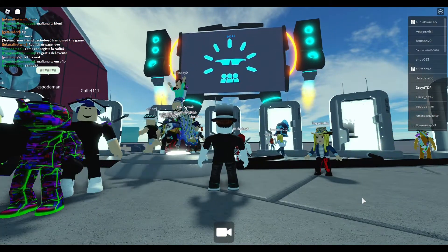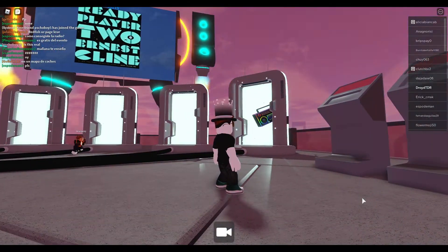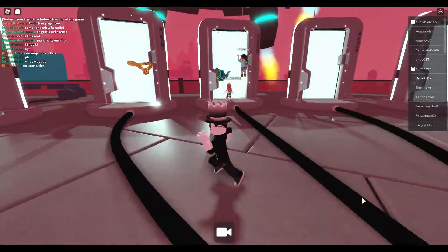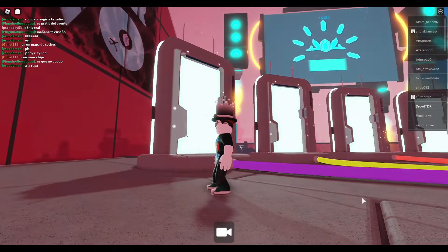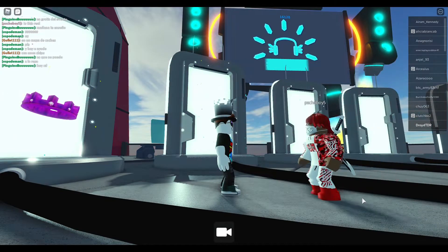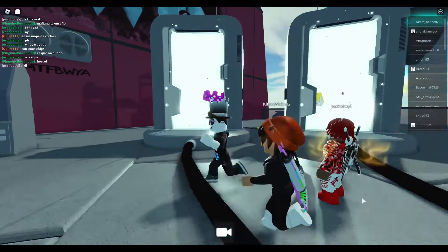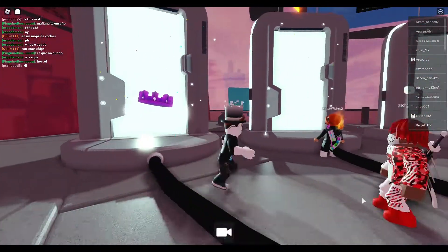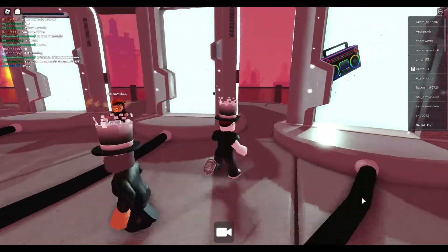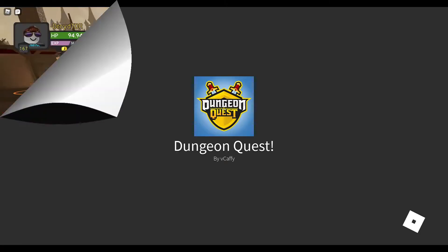They're having an event for the release of Ready Player 2 and you can search for all sorts of items — I think there's about seven or eight different items. You can see them in the portals there and there's an interview up on the main stage. As people are winning things, it announces it at the top of the screen in the lobby. I'm going to show you how to get the chaotic top hat, which is in Dungeon Quest.